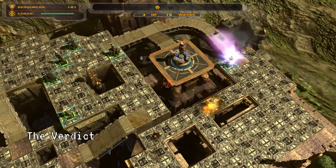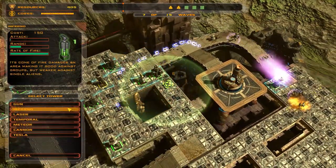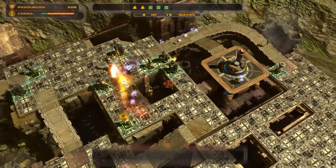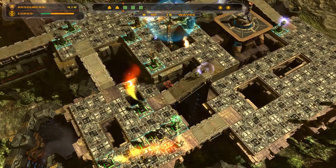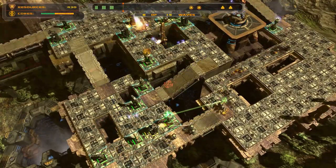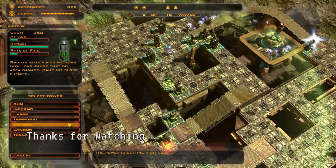So what's my verdict on Defense Grid: The Awakening? If you're looking for a high quality tower defense game, I would definitely recommend checking it out. It has the quality of life elements, such as adjustable game speed, that I've come to expect from a modern tower defense game, and it also has some fresh takes with its customizable enemy paths and use of the vertical dimension for line of sight. While some other tower defense games do other things better — for example, cross-game progression or multiplayer in games like Bloons TD — you really can't go wrong with Defense Grid: The Awakening for a fun, short tower defense game. Please like this video to help me on the algorithm, and thanks for watching.